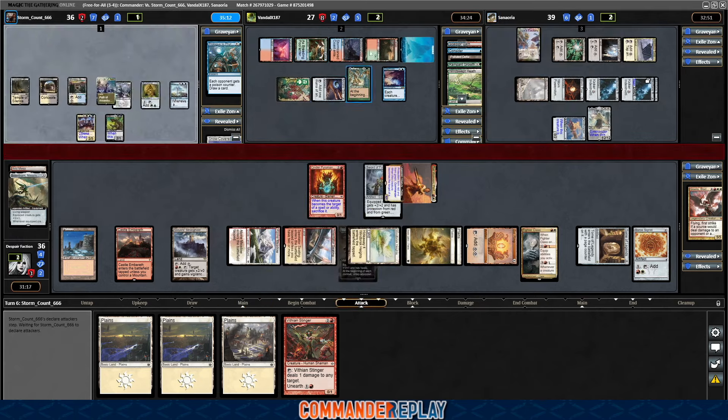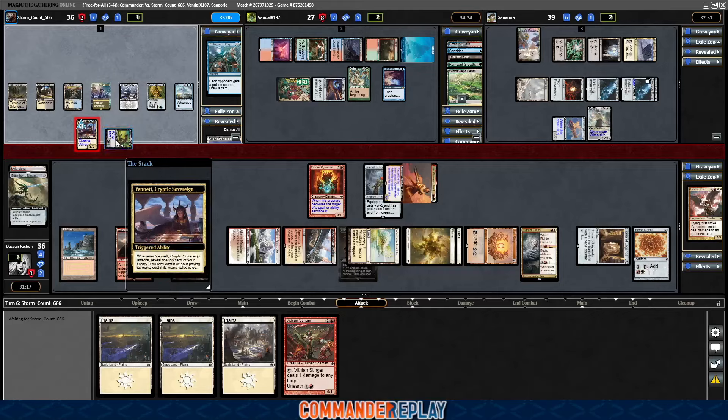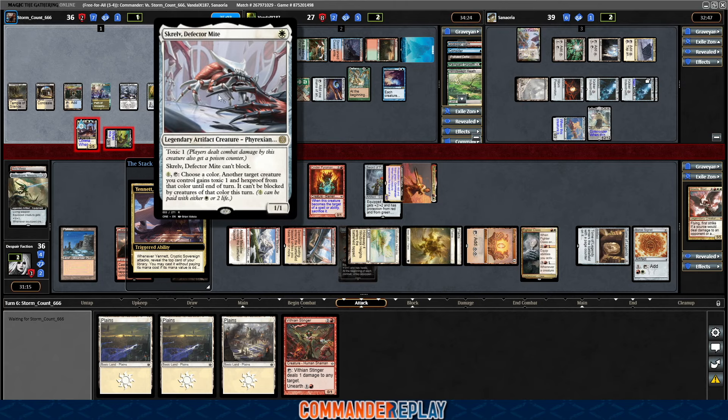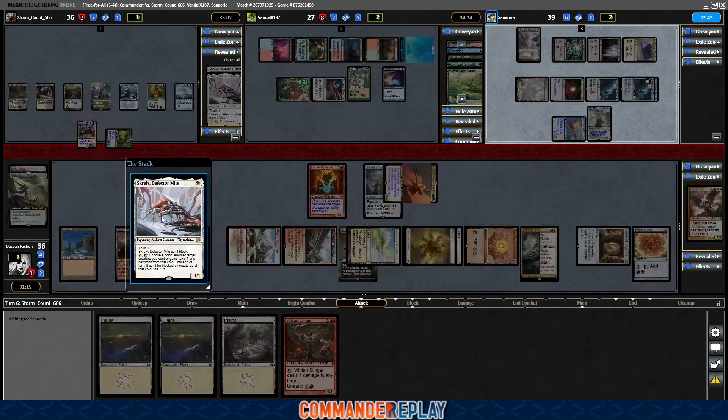That's 15 — would be more than half to the Wanderer opponent at this juncture. Opponent's gonna swing in some other places — love that. See what the Yenit's doing. Reveals Skrelv, Defector. More toxic, okay, that's fine. Oh no — another target creature you control, so they can only target themselves. Thank god. That is a third creature, notably, so might be looking at this Defense of the Heart.